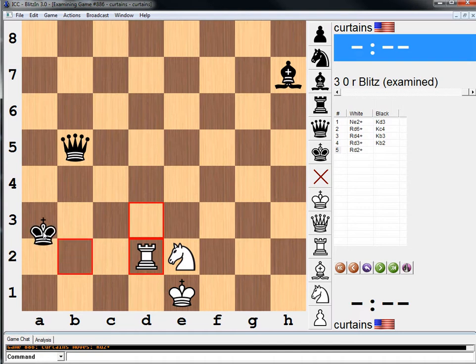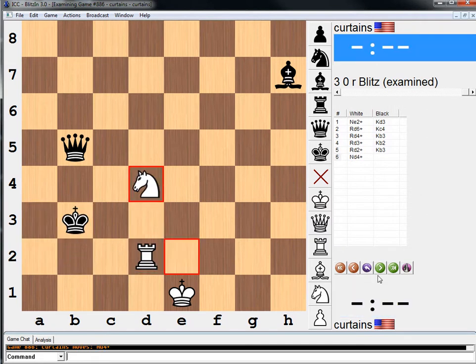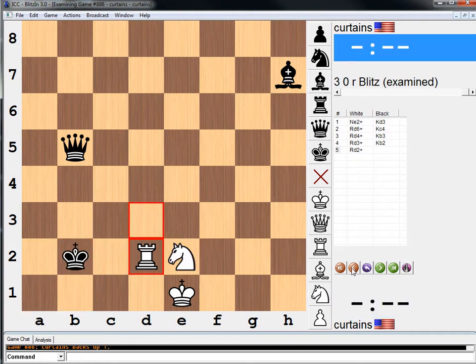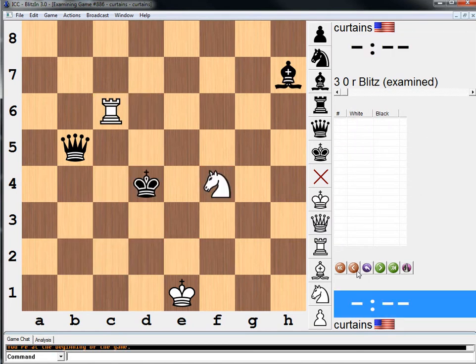Again, if the king comes back to a3, rook to a2 — it's unbelievable. Every square has a new way to do it. If king to b3, knight to d4. If king to a1, rook to a2. Wow, this is incredible. If king to b1, knight to c3. If bishop to c2, rook takes. It wasn't super hard, but it's kind of incredible that every single king square, we have this crazy little trick with the knight.